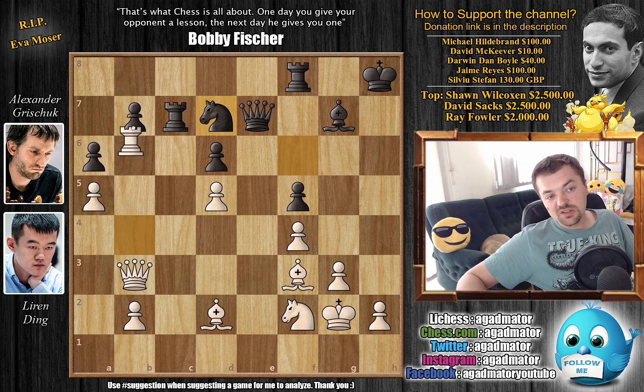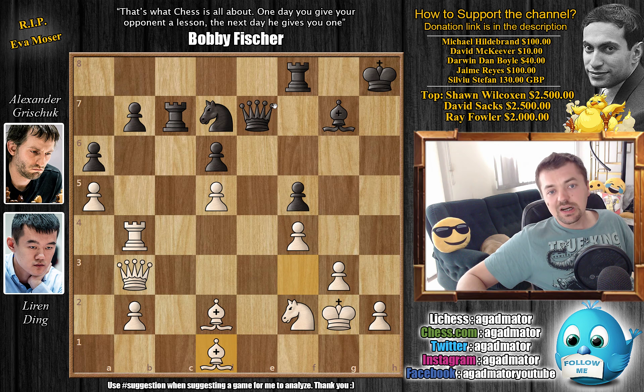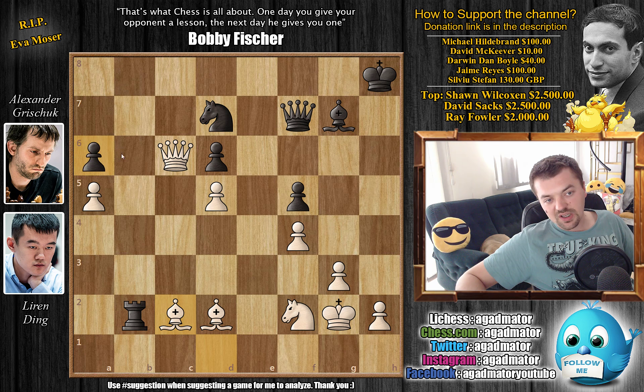Ding decides it's not enough to win, so he doesn't capture. First he prepares it — bishop to d1. He wants to, after he captures and the rook crashes down on b2, be able to block the attack towards the dark-square bishop with bishop to c2. So queen to f7 by Grischuk, and only now rook captures on b7. We have rook captures, queen captures, and now rook to b8. Not capturing the pawn but first queen to c6, preparing to capture — we have rook captures on b2, and now bishop to c2. This is why he didn't capture on a6 — he wanted the queen to be guarding the bishop on c2.